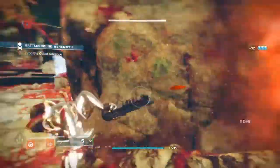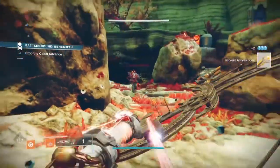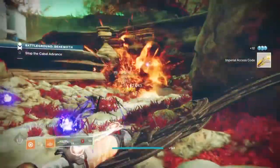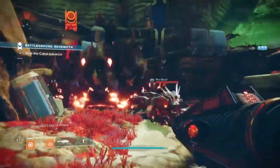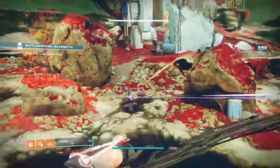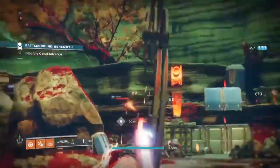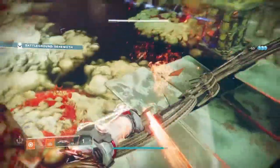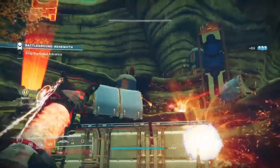Each time you hit 1, 2 or 3 targets at once with the hip fired arrows, they are primed and debuffed for a short duration, giving you two options. You can either ADS for a more powerful shot that will detonate the primed target and cause a large explosion, or you can carry on hip firing as your shots will always land their mark. Note that the hip fire arrows do next to no damage, but the debuff primes them for major damage.